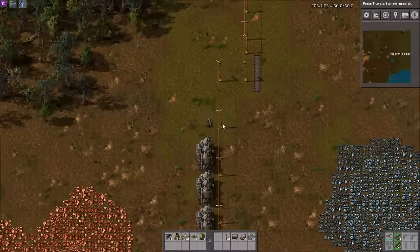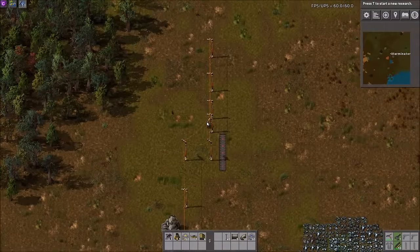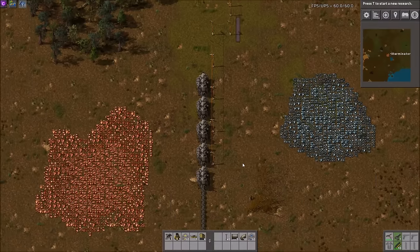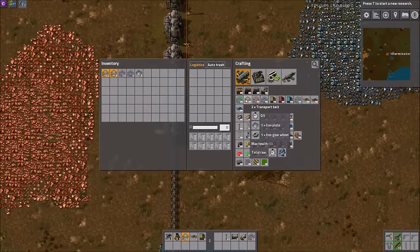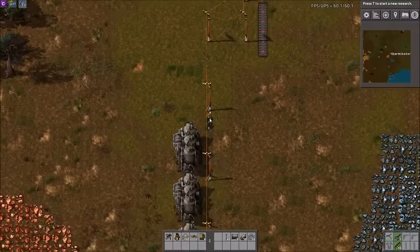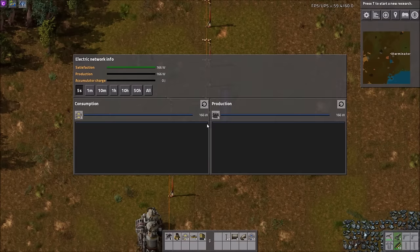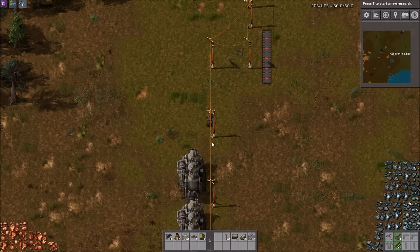If you want your belts to take power — you know, if you want more realism — like I said, I have seen people occasionally request something like this to add realism, because transport belts in real life do take power. So here you go. Definitely worth checking out. I'm sure it will progress as time goes on as people point stuff out to the dev. As always, there is a link in the description to go check it out.